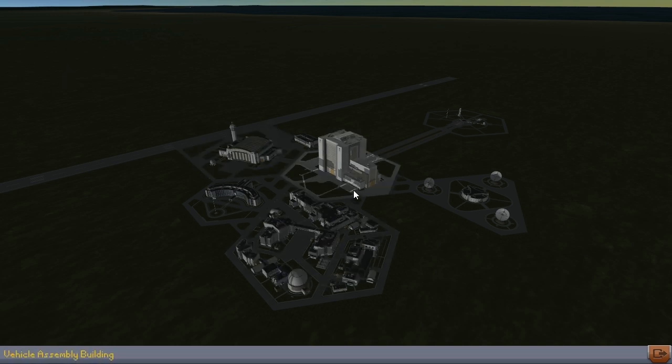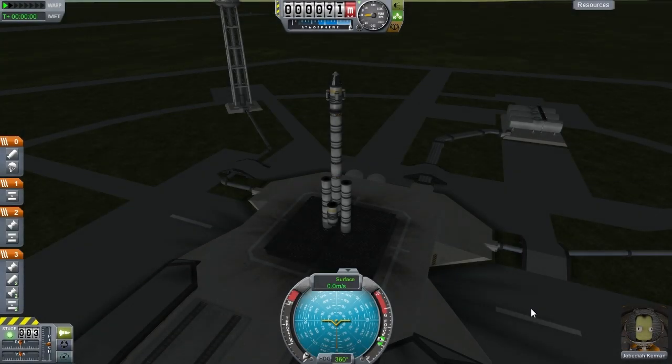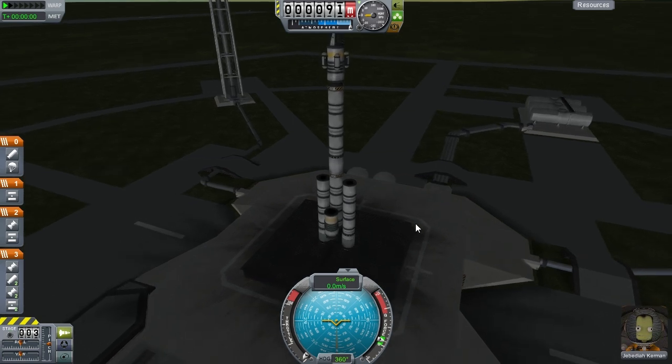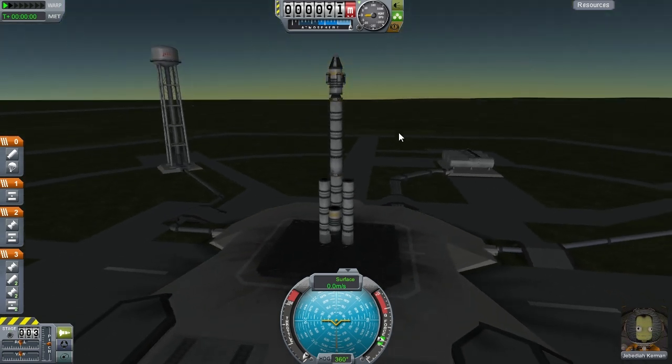I'm going to build a rocket now, but I'm also going to cut out and try to fix my computer because I'm getting 15 frames per second, which is not enough. I'll see you after that's fixed. And here I'm back — I've designed the Arcturus, our first space mission.